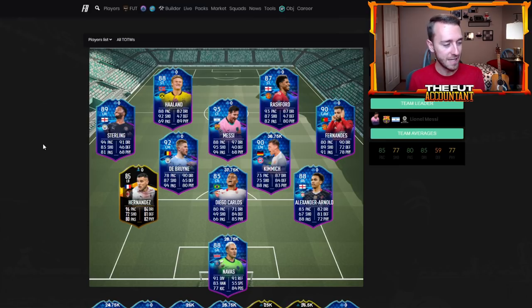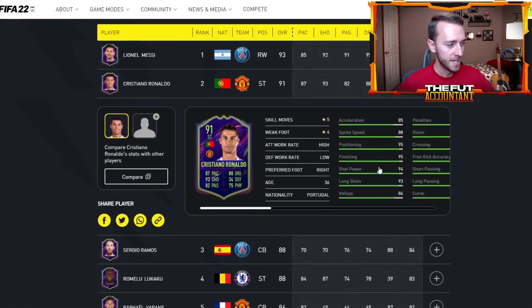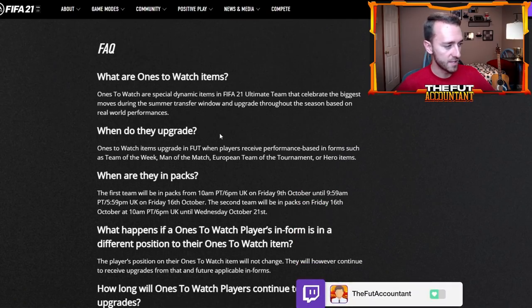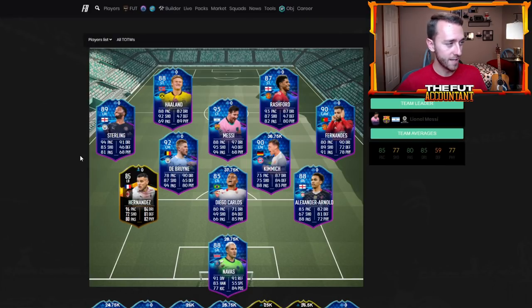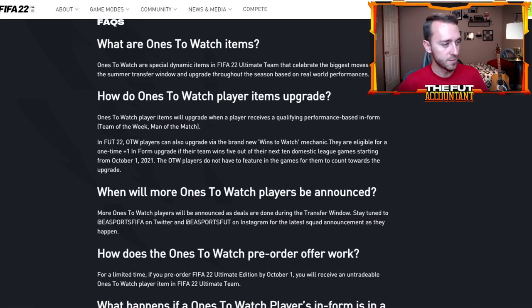The biggest thing to remember: these are not live cards. That leads me to a very interesting point. Cristiano Ronaldo is expected to be in Team of the Group Stage because of his performances, and he has a ones to watch item. In FIFA 21, the FAQ stated that OTW items upgrade when players receive performance-based informs such as Team of the Week, Man of the Match, European Team of the Tournament, or Hero items — Team of the Group Stage being the same as European Team of the Tournament. However, this year in the FIFA 22 FAQ, it only lists Team of the Week and Man of the Match in parentheses.